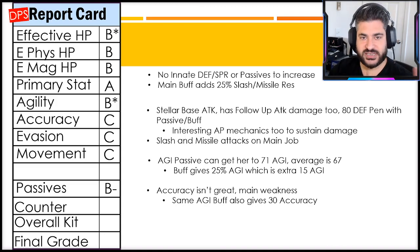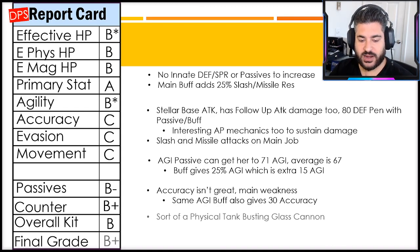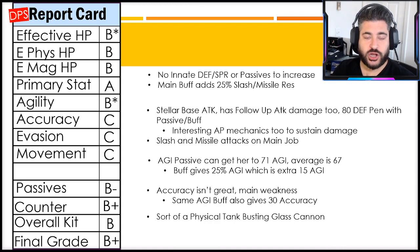Counter abilities get a B plus - she has a genuinely really good one, part of that AP management we talked about, similar to Asterisk where she can regenerate AP upon a counter attack. Overall kit I'm going with a B. It's not bad, just not game-breaking - she does her job extremely well. Final grade: B plus, because she's sort of a physical tank-busting glass cannon. Her survivability compared to other top tier DPS is a little bit lower, made up for with offensive potential.